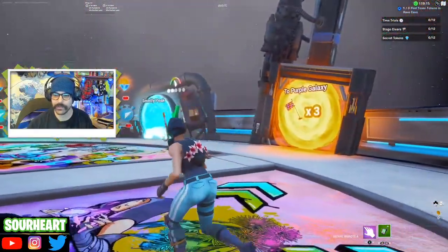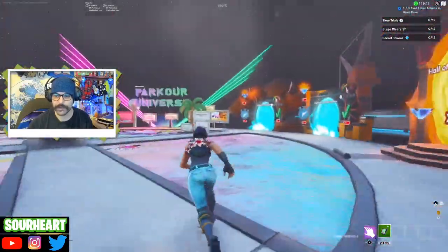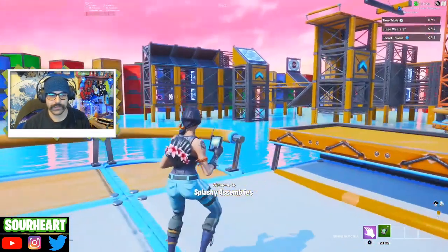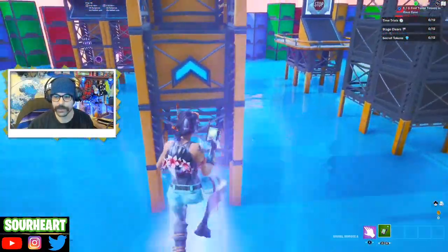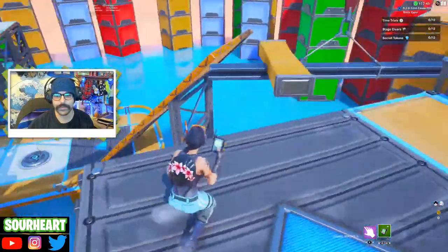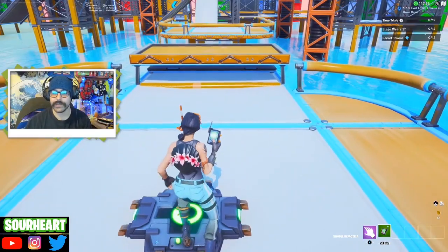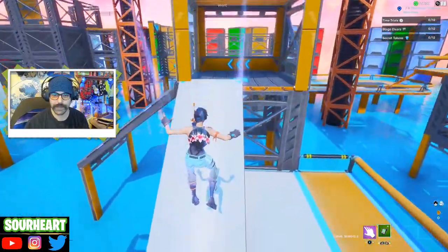There are several worlds to choose from: Smelly Peak, Corrupted Castle, Splashy Assembler. We're going to go with Splashy because it's summer - splash time, waterfall, all that. Parkour our way through. This one's pretty cool, but the map isn't working properly for me - I'm not getting the correct physics and it's lagging in a weird way.